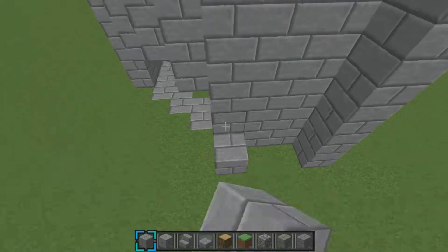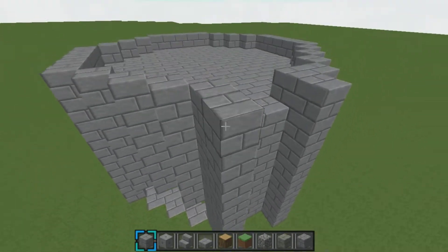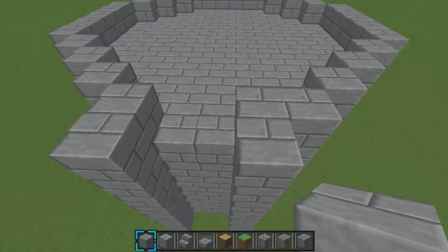This is where your wall is going to be. And now you're probably wondering why it's not just in the middle — like, the middle three blocks? Because that doesn't look as nice!